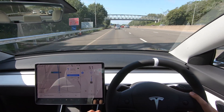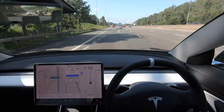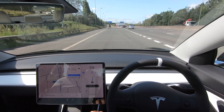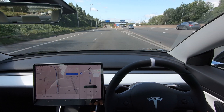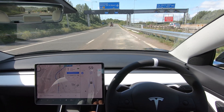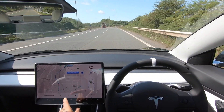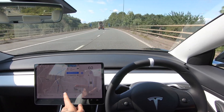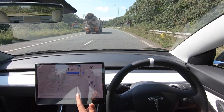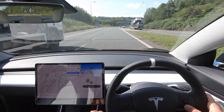On the map it looks pretty crazy. We need to take this left, which is done successfully, and now it's speeding us up. It's now swerving to the right and taking this lane — it did it a little bit extreme. Interestingly, navigate on autopilot has turned off even though this is still a motorway, which is strange, so I'm not sure how this is going to work now.